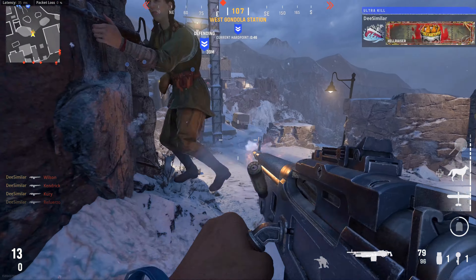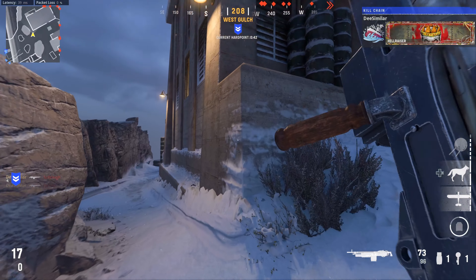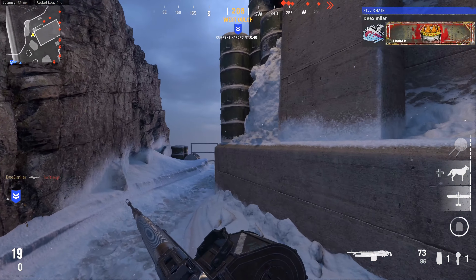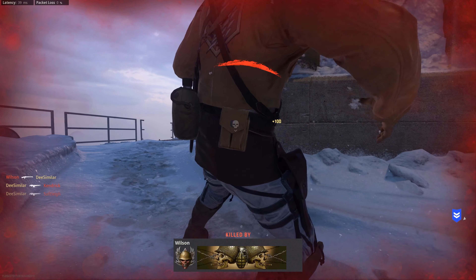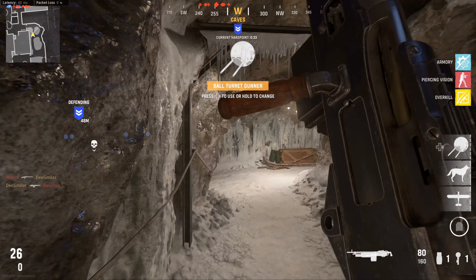This update brought two new weapons: the KGM40 assault rifle and the Whitley LMG, as well as two maps named Casablanca and Gondola, which you'll be seeing gameplay of throughout this video. There's also a brand new killstreak, two new perks, and a new piece of lethal equipment, which are all unlocked in the battle pass.